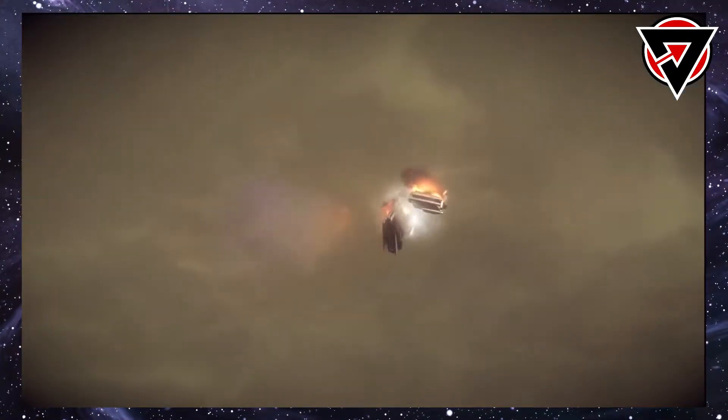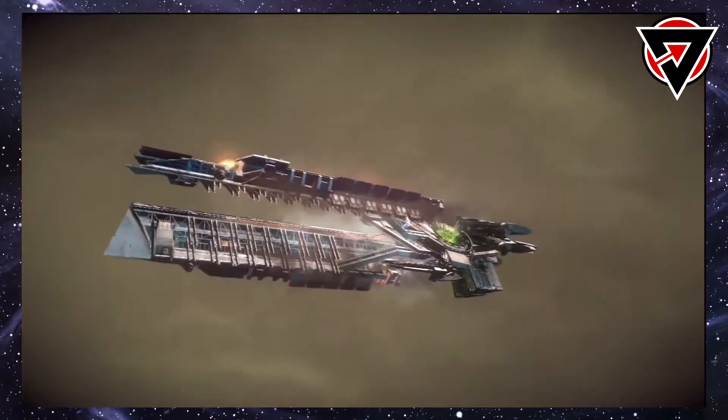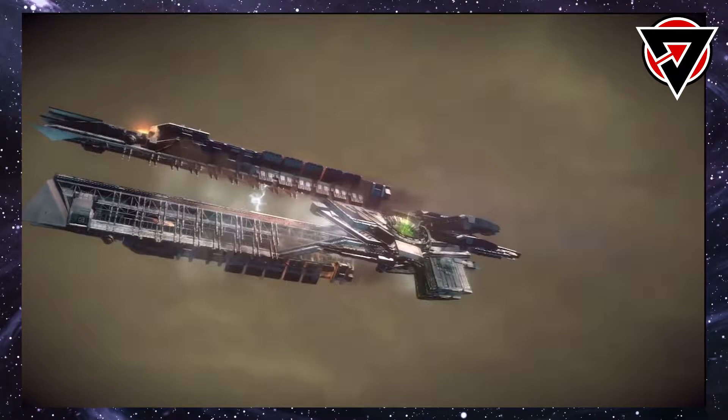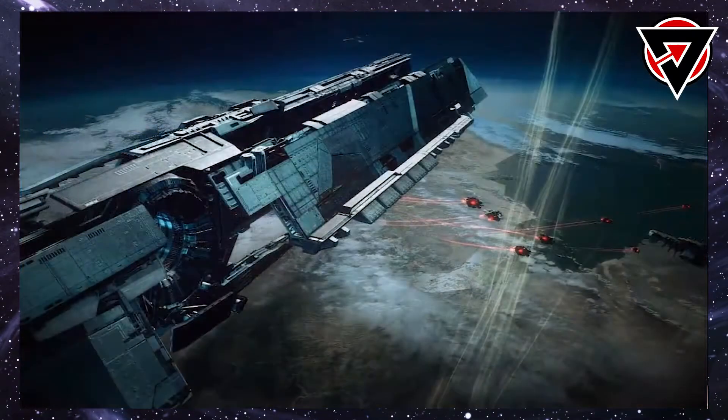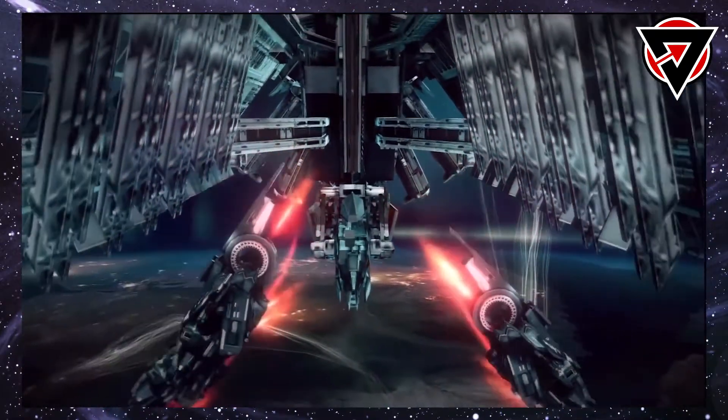Like other Helghan vessels of its era, it's equipped with an anti-gravity core, allowing it to enter a planet's atmosphere without heat shielding. The core also seems to double as a warp drive that would have had a minimum jump distance of about four light years, given the distance from Alpha Centauri to Sol.